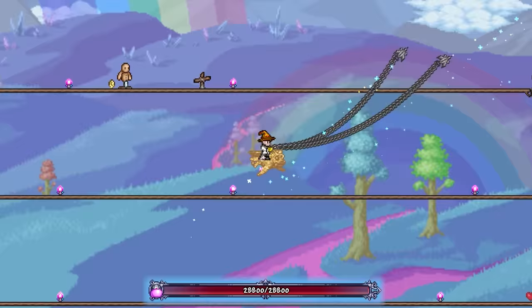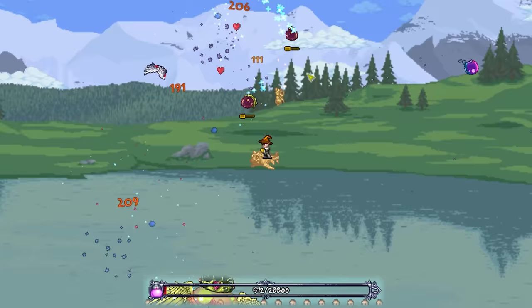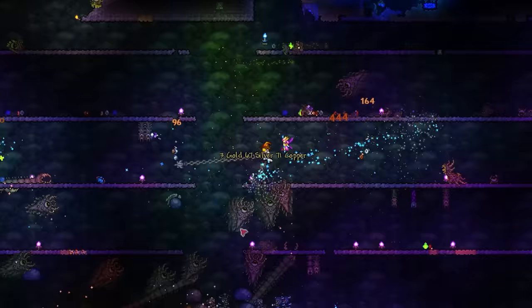Another boss you can take out with the chained guillotines is Queen Slime. Despite this boss's fast and erratic movement, I had no problem keeping up with it and managed to land the majority of my shots. The only slight annoyance during this fight is when a slime gets in the way — this causes the flail to return, blocking potential damage you could be dealing on the Queen instead. This wasn't a huge deal though, and I managed to take her out nice and quickly.